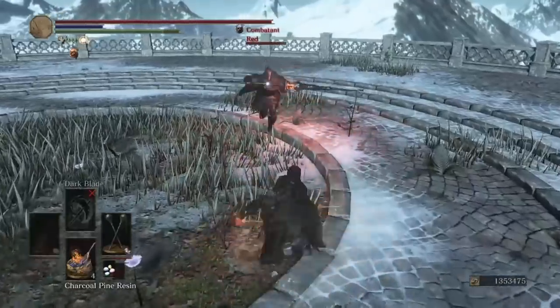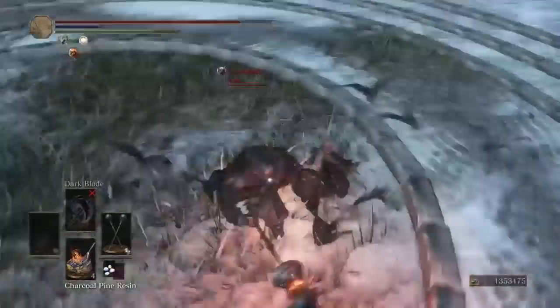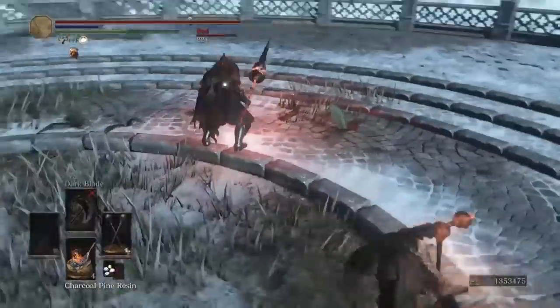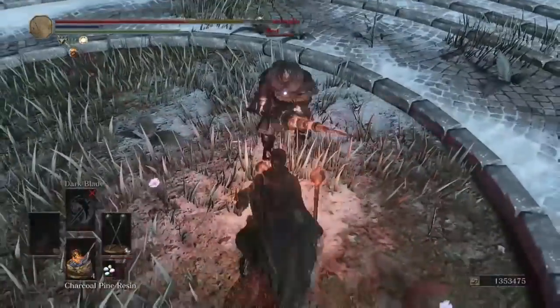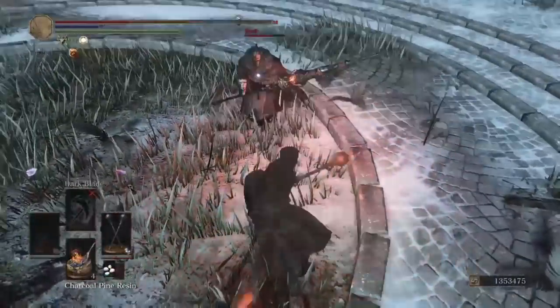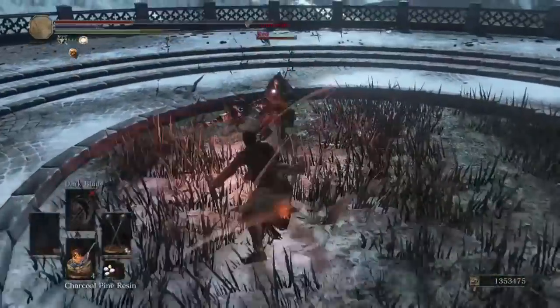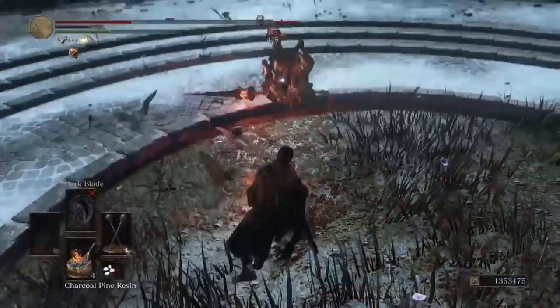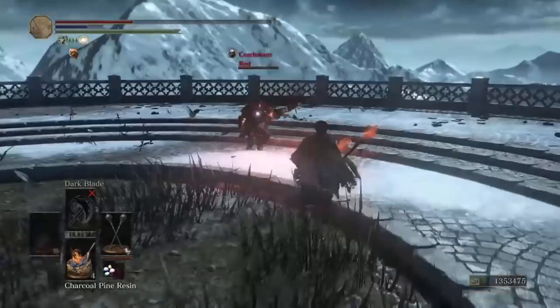Gargoyle Flame Spear. The disadvantage on these weapons is reach - you can get out-spaced quite easily by a halberd. In my practice runs I was going up against so many halberds. We just need to catch this guy with an R1 and he's going to receive 800 - there it is! That was the L2 into R2, but if we catch him with R1 he'll receive mega damage.